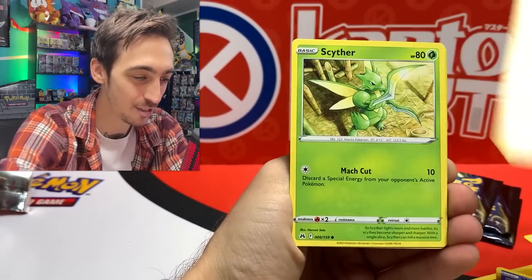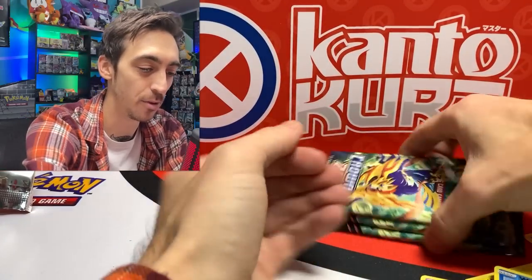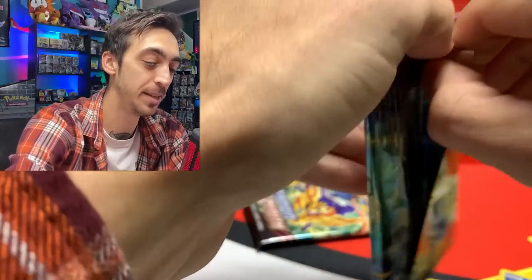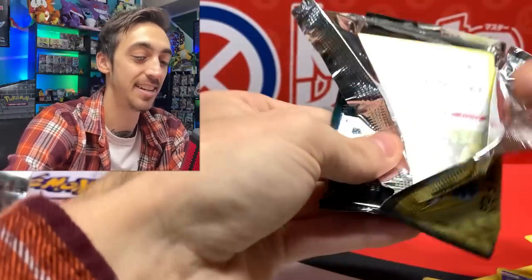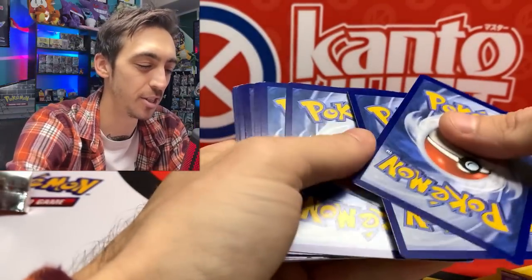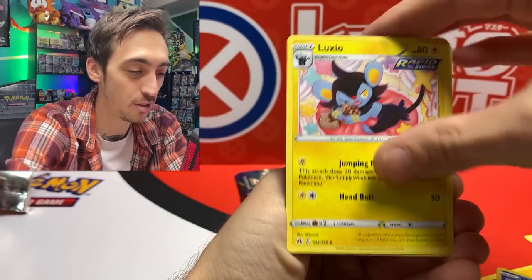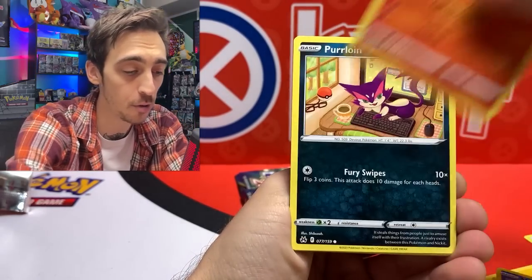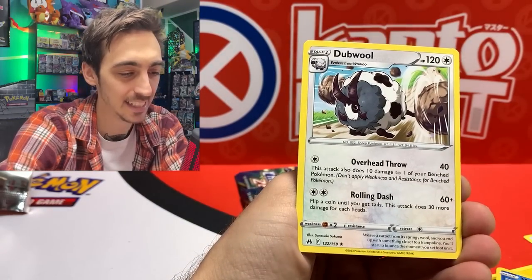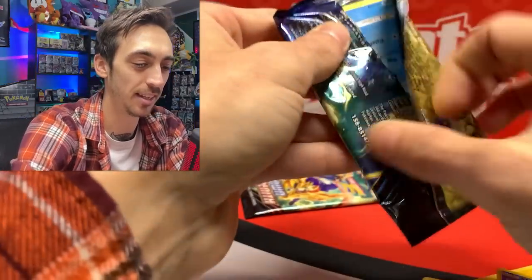I take it back — this was definitely not a dud ETB. Fire Energy, Metang, Trekking Shoes, Soul Rock, Rock Ruff, shoutout to Rudy — Aron, Riolu, Starly, Scyther, Yangoose in the Galarian Gallery, and Bellossom for the rare. Three packs left here, and Crown Zenith might be my favorite set to come out during Sword and Shield. I know it's not technically Sword and Shield, but we're all going to remember it as a Sword and Shield set.